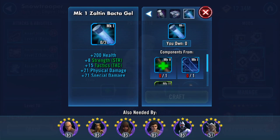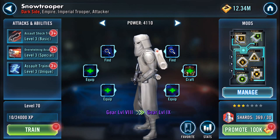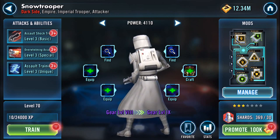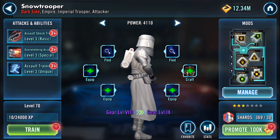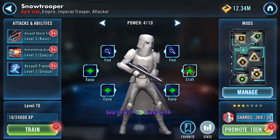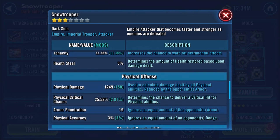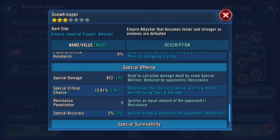Sorry, I've just uploaded my gearing of R2 to gear 11 and he needs a few of those and they're just annoying. Okay, so that was from gear six to gear... let's have a quick look. Health is now 9,747, protection 8,386, speed hasn't changed, physical damage has jumped to 1,249.